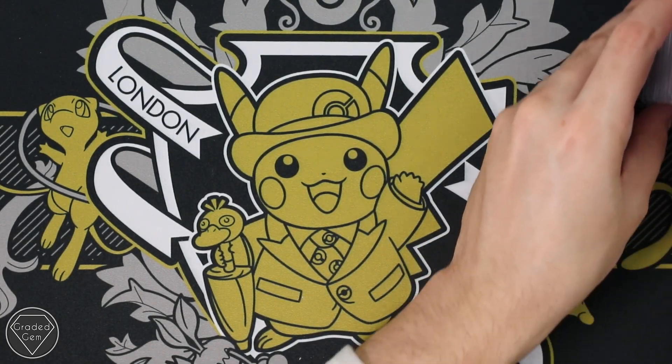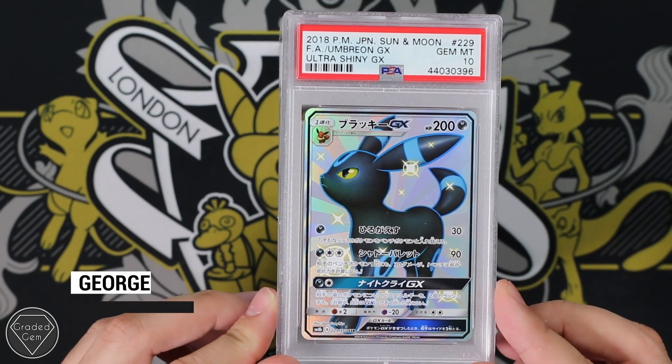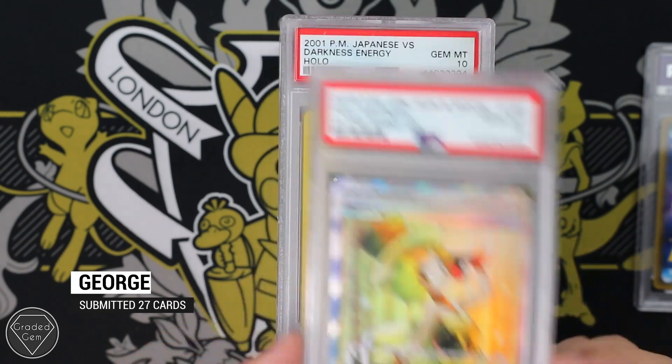So I think PowerPikachus — I mean, you've got the Power Reds Pikachus, if that counts. Next up we have George, starting off with the Umbreon from Ultra Shiny GX with a Gem Mint 10. And we also have the Nita there with a Gem Mint 10.